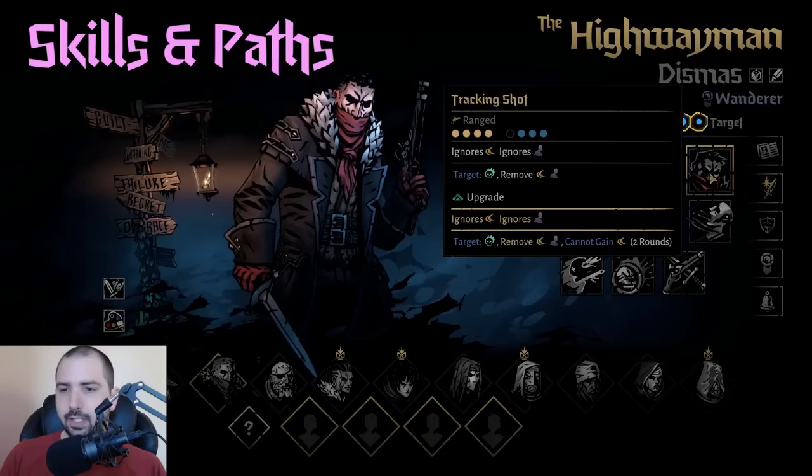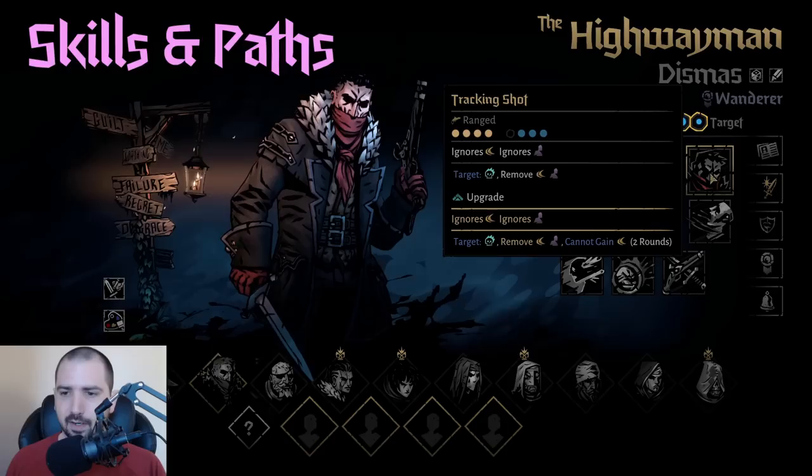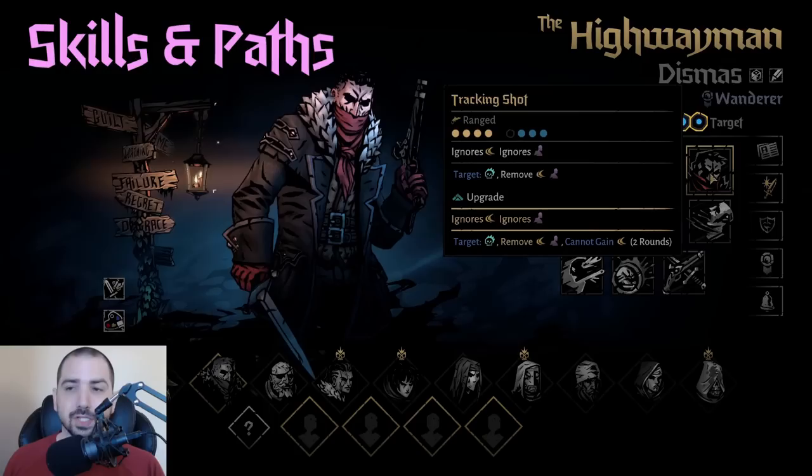Tracking Shot recently got buffed to ignore stealth at base. It removes stealth, combos the target, and prevents them from gaining dodge for two rounds — meaning for two full rounds, not just two actions, it blocks dodge. This is really good for a few enemies, especially since it's something you don't have to unlock later.